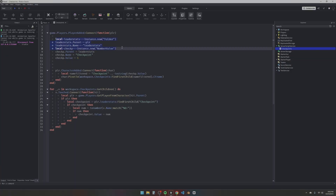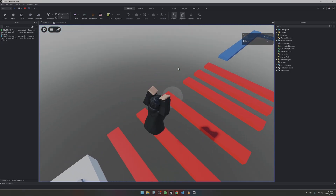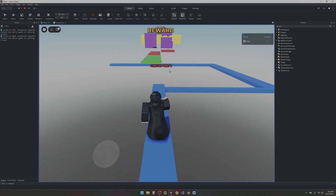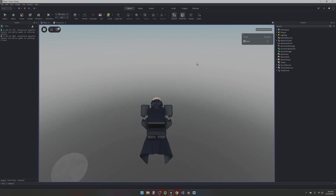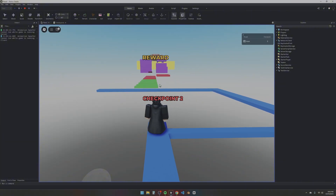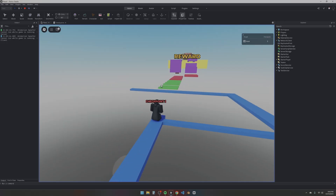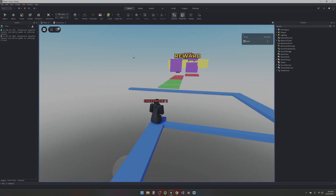I made a leader stats folder so our checkpoints can be displayed, and I made it so every time we touch a checkpoint it gets updated. Going into the game — we're at Checkpoint One, jumping through the obstacles to Checkpoint Two. As you can see the checkpoint updates. Now if we jump off and die, we spawn back on Checkpoint Two. The checkpoint system is working. Now we just need to add some trolling and a skip-to-end purchase so we can earn Robux.